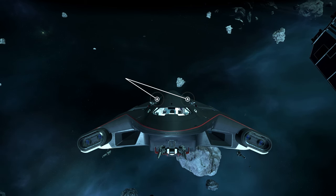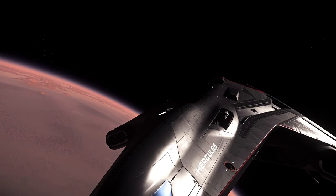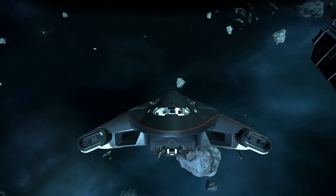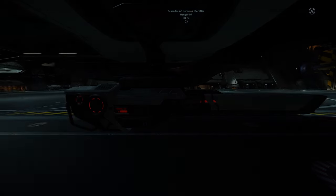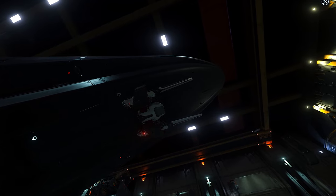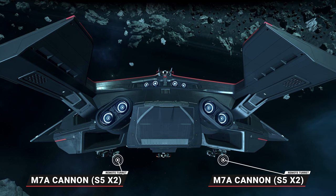Taking a closer look at the weapon loadout: the pilot has access to two size 5 gimbaled M7A laser cannons, as well as missile operator mode to gain access to the four size 10 MOAB bombs released from the hatches at the rear underside of the ship. Two size 5 Omnisky 15 cannon remote turrets can be found on either side of the front wings, each controlled separately via the turret gunner room. On the chin of the ship we find a remote turret with two size 4 M6A laser cannons controlled via the cockpit gunner position. On the rear underside we find two additional remote turrets, each containing two size 5 M7A laser cannons.